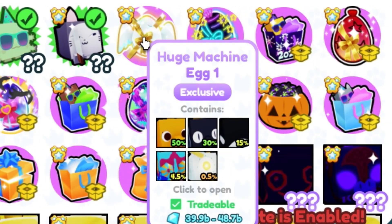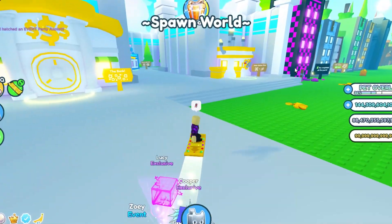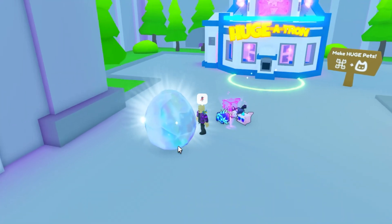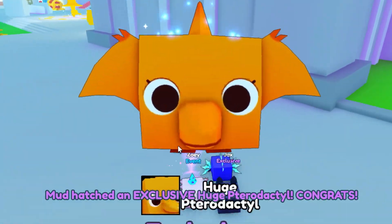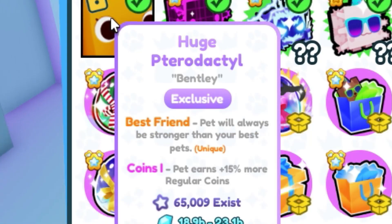This next egg is the huge machine egg, and it's guaranteed to give us a huge pet. The best place to open that would have to be at the hugertron. Please give me the huge angelus. Okay, it's a guaranteed huge — it better be a good one. And of course, it's a huge pterodactyl, the worst one in this egg, and with the worst enchantment in the entire game.